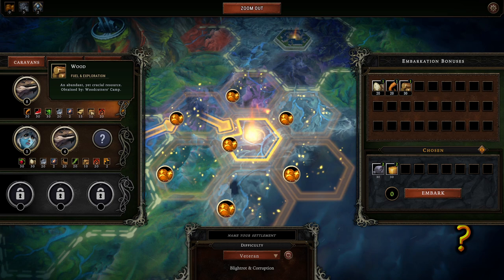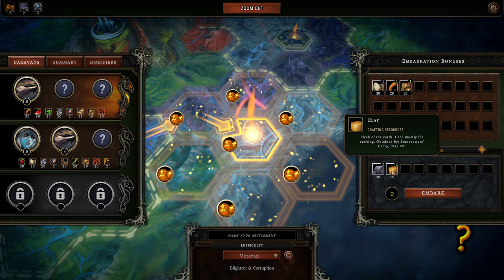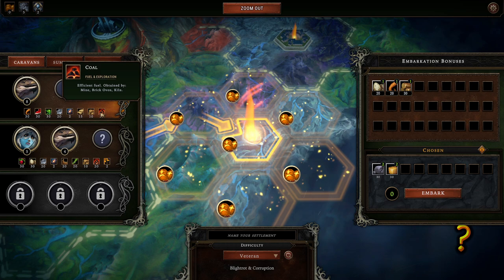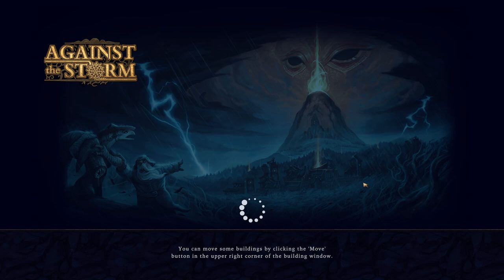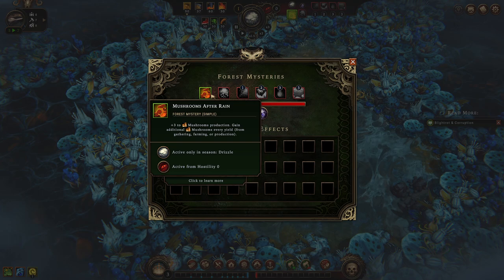I'm going to take some stone and some clay. We're already starting with 15 planks and 10 wood. I'll be building a woodcutter very early, probably two. Let's forestall our requirement for stone or clay resources and make bricks using those. We're going to have a little bit of difficulty making fabric here, so I just hope I don't need it so much so early. Findle's Crossed — mushrooms to rain. Plus three to mushroom production in drizzle. That's three extra mushrooms every yield from gathering, farming, or production. Those are gathered by cutting down trees — incredible. Especially if we can get beavers to double this production.